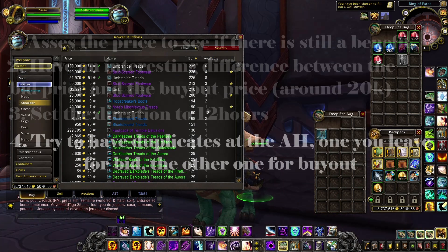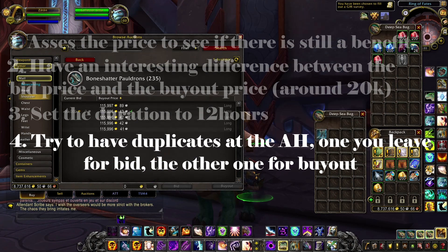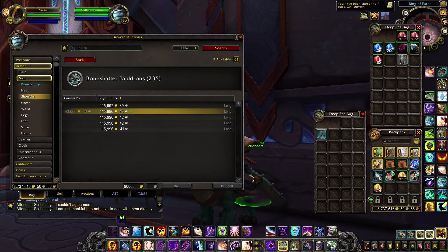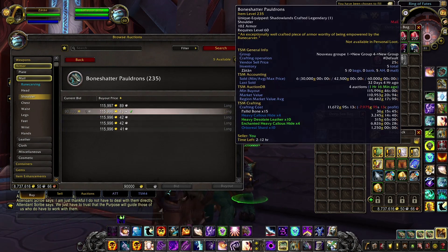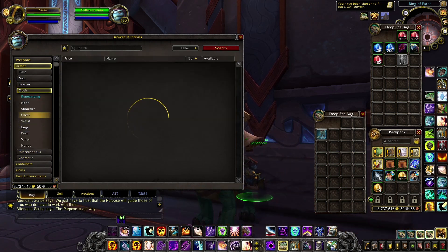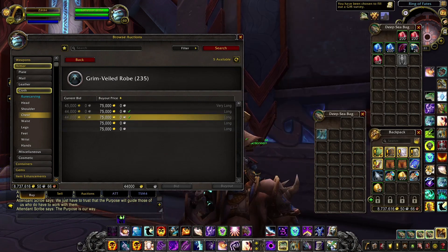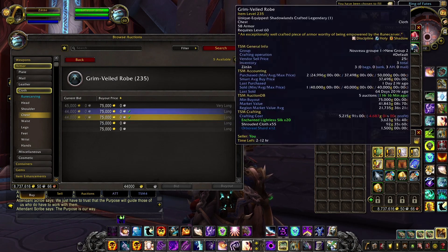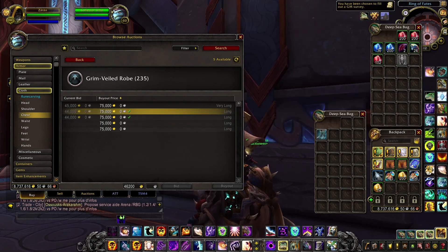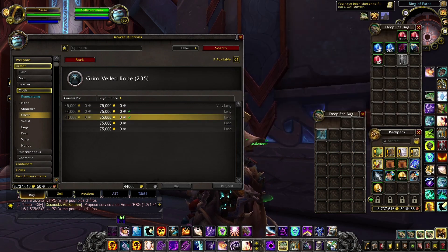One last tip is to try to have at least two items posted each time. Let one sit and go into very short duration so people are interested in bidding on it, while you still have another one that you can put on top if you want to undercut. As you can see, this one is still at 44k meaning no one has bid yet, but this other one is at 46k because someone already bid on it — people will bid on the cheaper one.